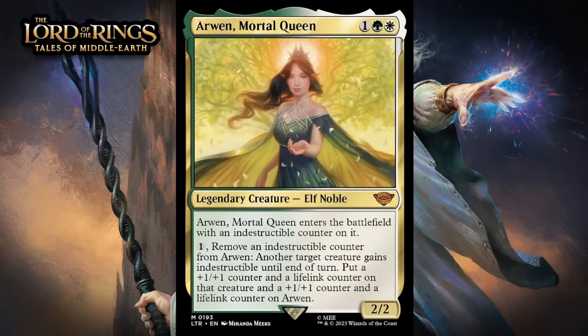Next up, it's Arwen, Mortal Queen, which for 1 generic, a green, and a white, is a 2/2 legendary elf noble at Mythic Rare. She enters with an Indestructible counter on her. You can pay 1 generic and remove that Indestructible counter — another target creature gains Indestructible until end of turn. Put a +1/+1 counter and a Lifelink counter on that creature, and a +1/+1 counter and a Lifelink counter on Arwen.